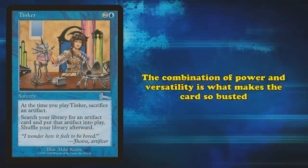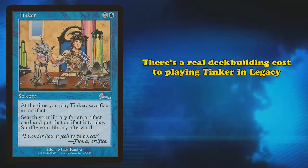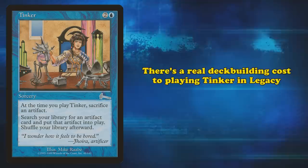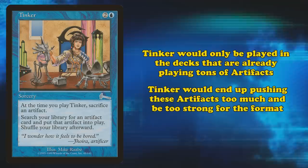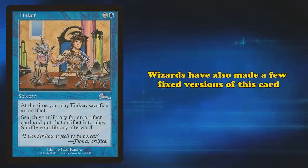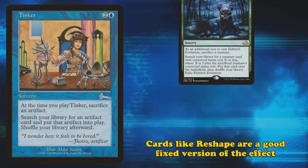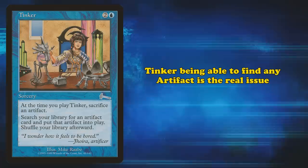Could Tinker be unbanned? No, but it's kind of closer than it has any right to be. Most of the best artifacts to play with Tinker are already banned in Legacy — all the Moxen, Black Lotus, and things like Time Vault are already banned. This means there's actually a deck-building cost to playing Tinker, unlike in Vintage. The end result is that only decks that would already want to play artifacts would really play Tinker, such as 8-Cast. However, this would still end up being too good for the format. How could Tinker be fixed? Cards like Reshape do a good job. Another solution is making it work more like Eldritch Evolution, where it lets you find an artifact with a mana cost of 2 plus the mana value of the card you sacrifice. Letting it find literally any artifact is the only real issue with this card.